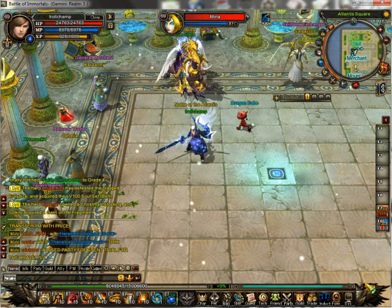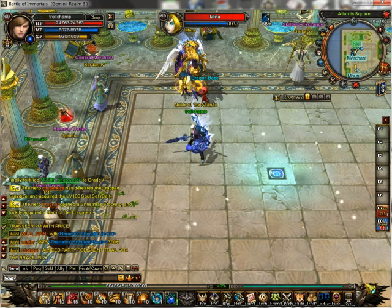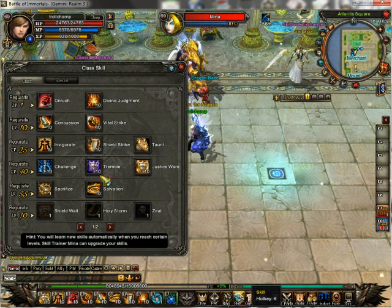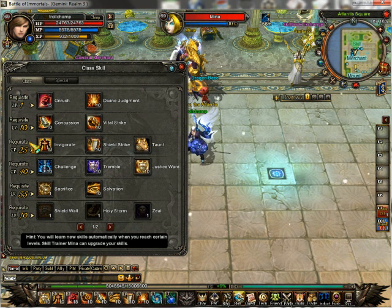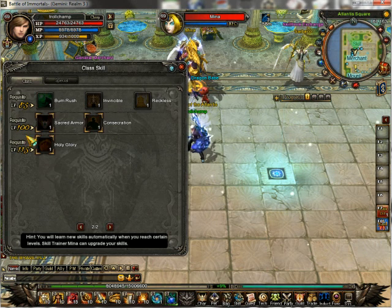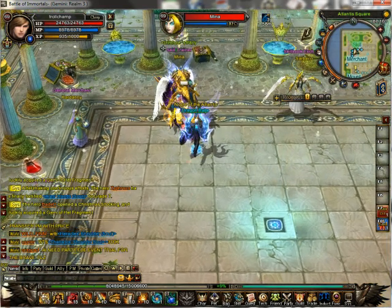The first thing I want to talk about is the skills. Every time you level up to the required level, you gain skills and those skills can be upgraded here. The required levels go from 1 to 10. Every 15 levels you gain, you get 2 or 3 skills, and it goes all the way up to 115, and then you have all the maxed skills. You can also upgrade your skills over here by Mina — just left click her and select upgrade skill, and then you can upgrade all your skills.